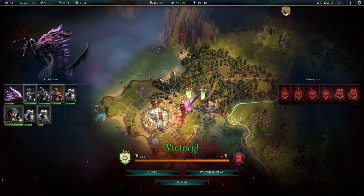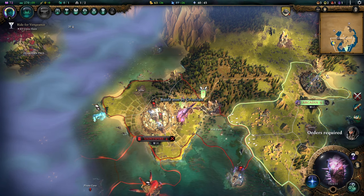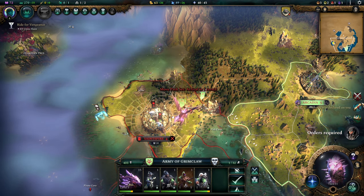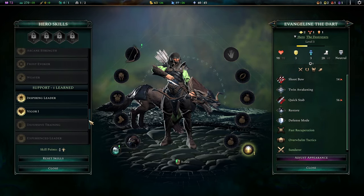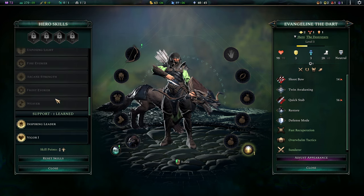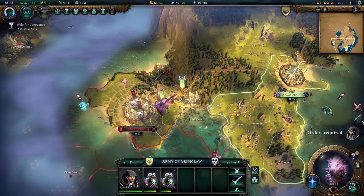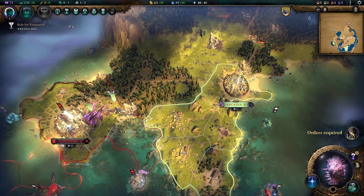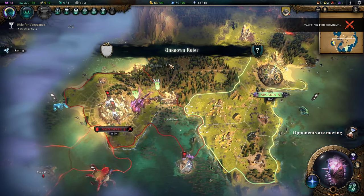Auto Resolve is actually doing quite well, so that's totally okay for me. Sometimes I do like to Auto Resolve, especially when it's such a fight where it's pretty clear you don't have that much to do. Inspiring Leader is, to me, a good early game trait. The Infestation is sending forces but I don't care because it's sending them the wrong way.